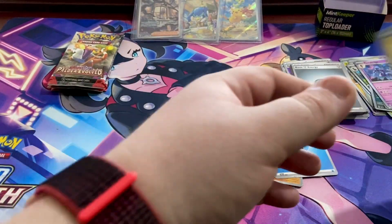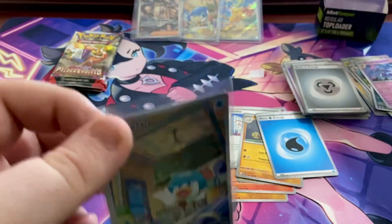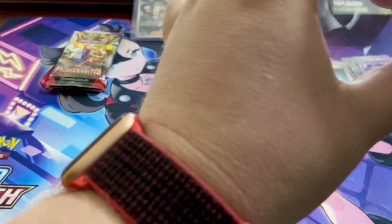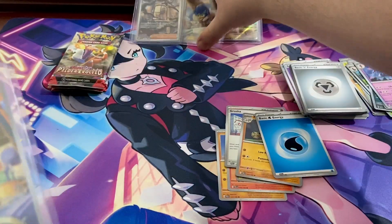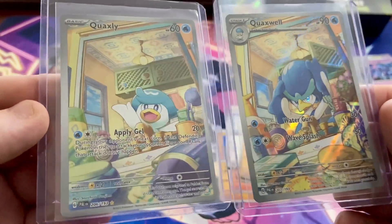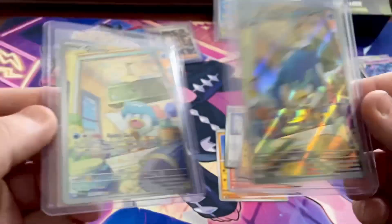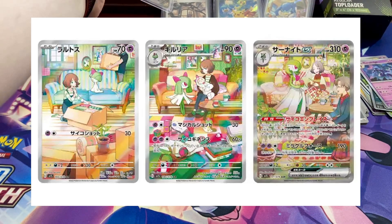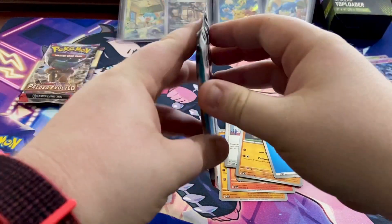I cannot believe this box — it is phenomenal. Let me compare these illustration rares for a second. Here's the Quaxly and there's Quaxwell — you can see they've done evolution story cards, which I absolutely love. There was a Ralts one in the last set that was really expensive. I'm not sure if these are valuable but I'm keeping them anyway.